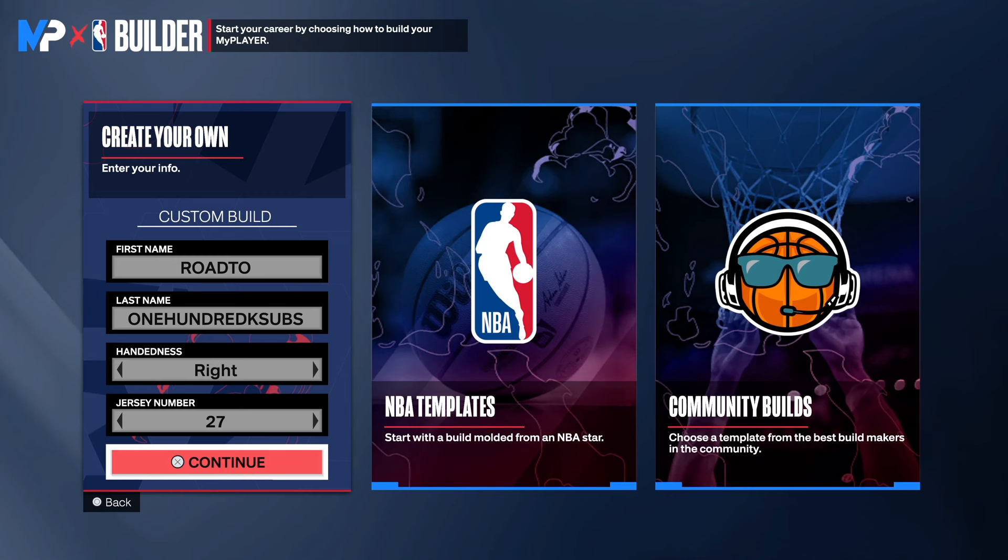We're back with another NBA 2K24 next-gen rare build video and this build right here is a fun build. It's time to have some fun on this game — don't be out there trying to create the most powerful build in the game. We're in the month of July, we only have August and September left before NBA 2K25 comes out, so let's just make the best of it. Choose the hand of your choice and the jersey number of your choice.